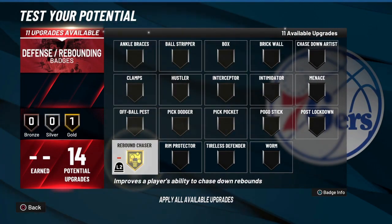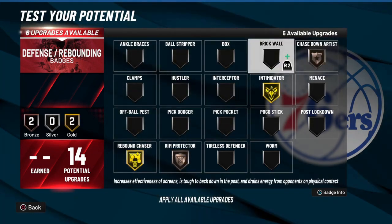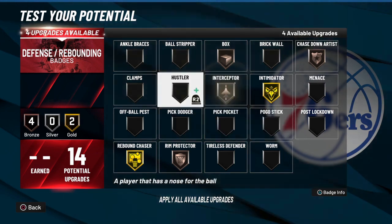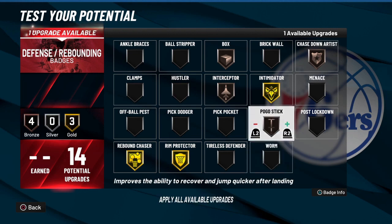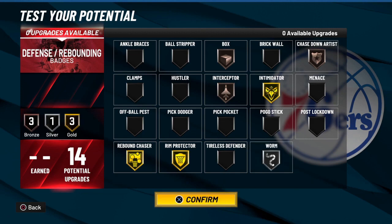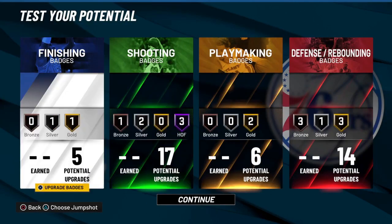For defensive and rebounding badges, gold your rebound chaser, bronze rim protector, gold your intimidator, bronze chase down, bronze block box, and bronze interceptor. With four left, you can max out rim protector and throw two on pogo stick, or if you don't jump a lot in the paint, throw two on worm instead. That's how I'd lay it out defensively.